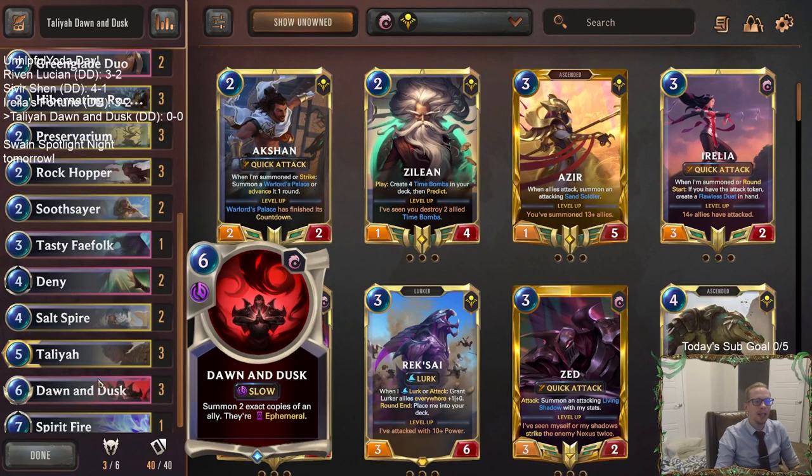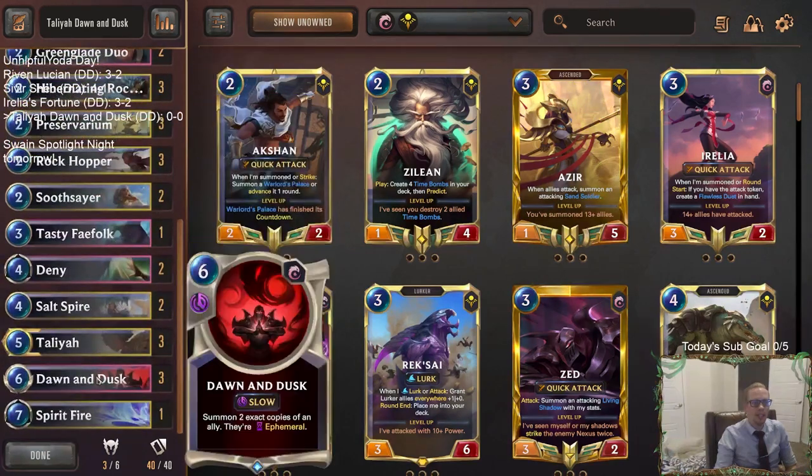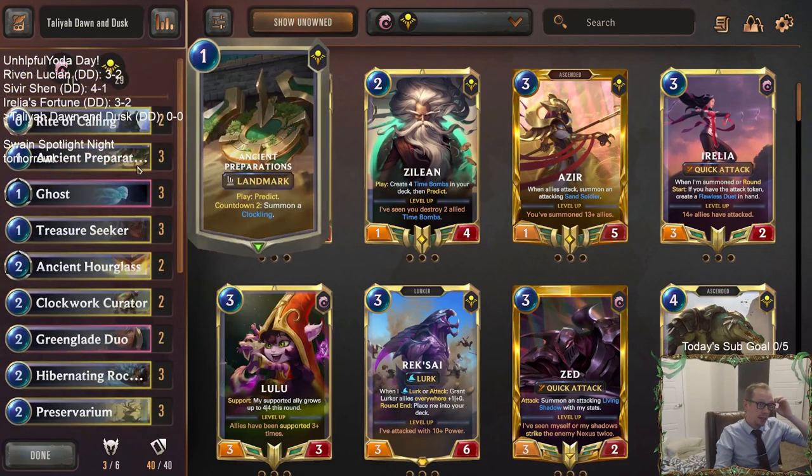That's a lot of damage. But you have 20 life in Legends of Runeterra, so 10 is not quite enough. So let's go ahead and combine that with Dawn and Dusk — summon 2 exact copies of an ally. So the main combo is: level up Talia, Ghost the Talia to give it Elusive, and then Dawn and Dusk make 2 other Elusive Talias. Now you have 3 Elusive Talias all attacking for 10. That's pretty good. That's the combo of our deck.